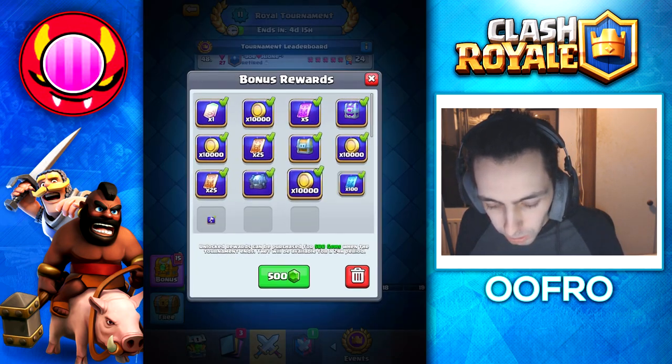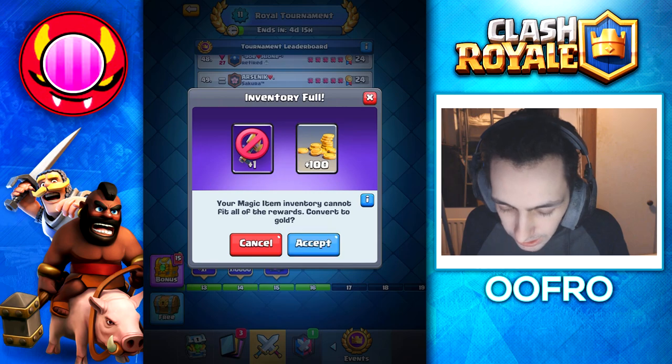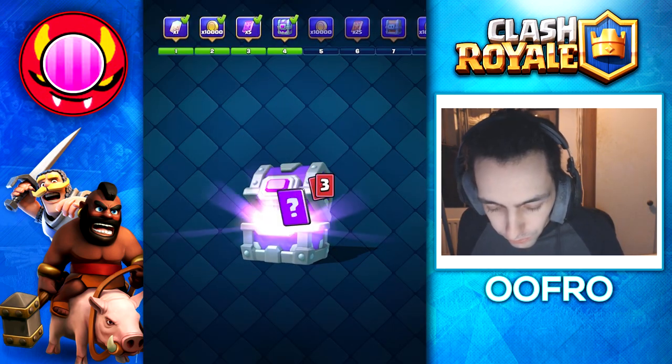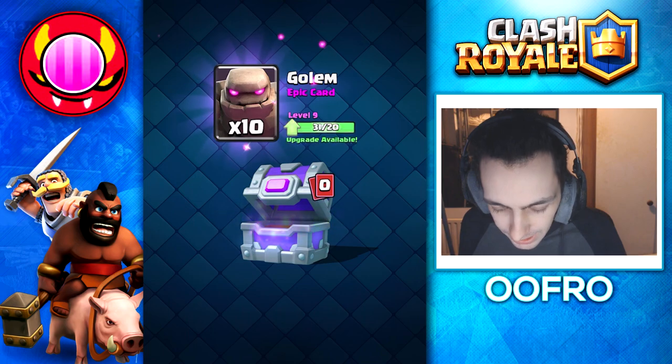We do get the Royal Tournament rewards: an epic chest, a giant chest, a legendary King's chest, and a magical chest. Let's do this. First off, we get a legendary wildcard. Then the epic chest: two Princes, four Goblin Drills, four Baby Dragons, and ten Golems.